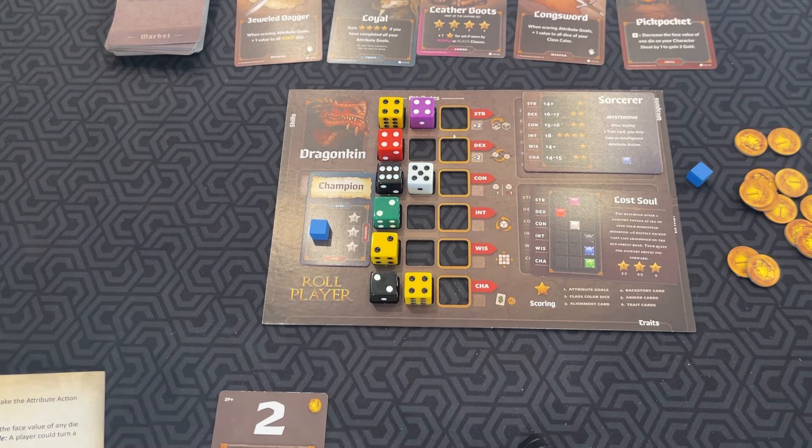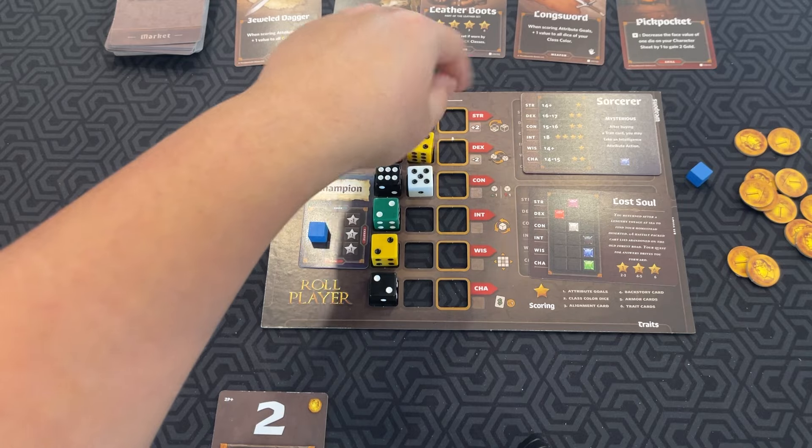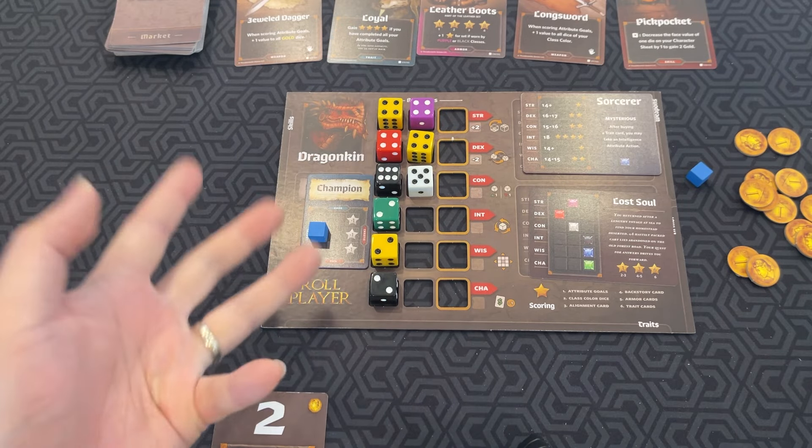If you place it in the charisma row, you can take a charisma token. Those give you a minus one gold discount for that turn. However, if you don't use it that turn, then it's wasted. Regardless, wherever you place the die that turn, that's the optional action you can take, depending on where you put it.